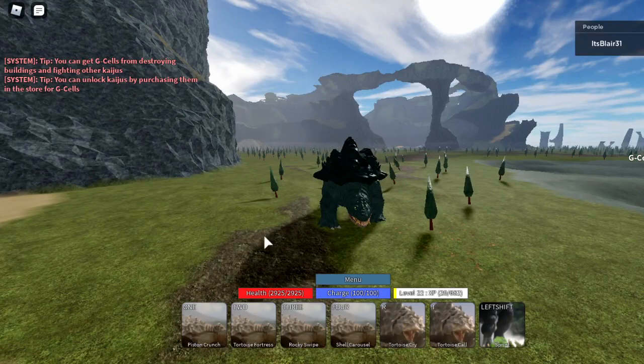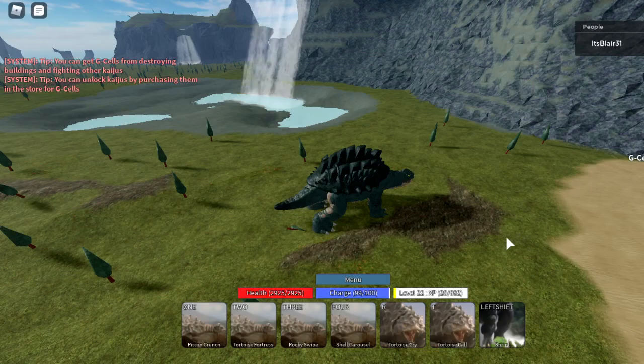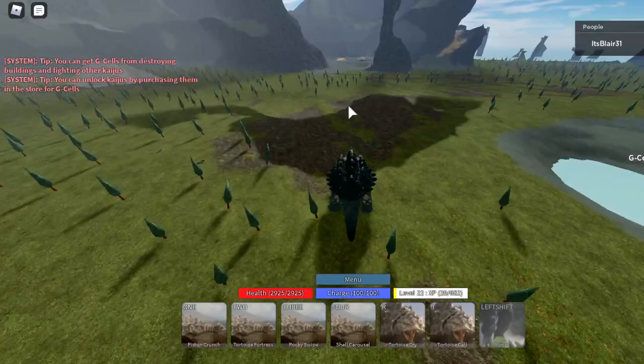I'll save the best for last. Next is Rocky Swipe - it's pretty meh range, but does 700 damage when maxed. I believe it costs 25 charge and has a seven second cooldown. You cannot move while using it and you also can't use it when swimming. Next is Shell Carousel.